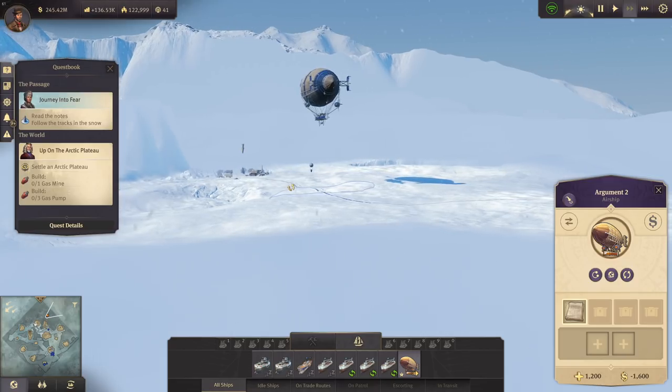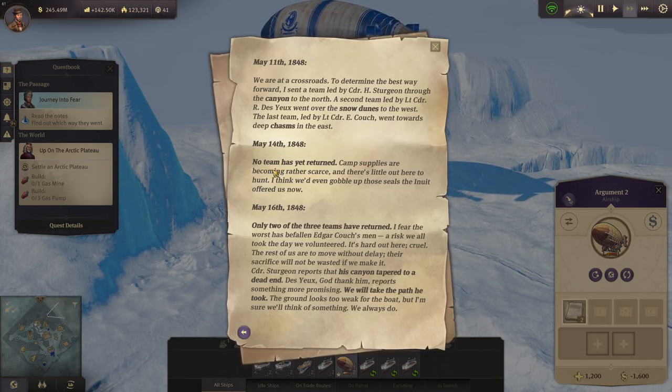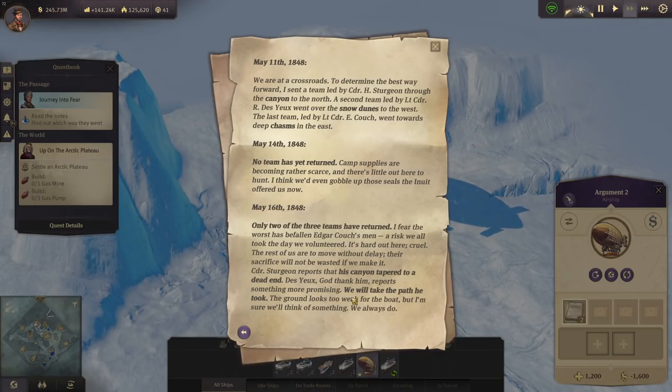They were walking around here - look at that, so beautiful. There is a bigger camp over here, looks abandoned. We are at crossroads to determine the best way forward. A center team led by Commander Sturgeon went through the canyon to the north; a second team went over the snow dunes to the west. No team has yet returned. Camp supplies are becoming rather scarce. Only two of the three teams have returned - I fear the worst has befallen Edgar Couch's team.